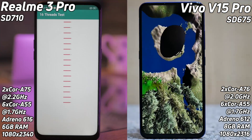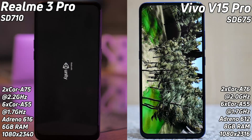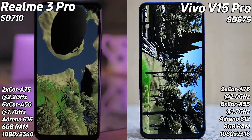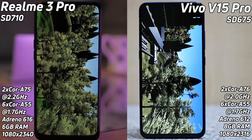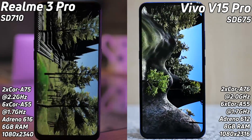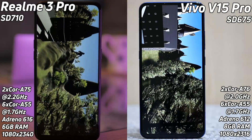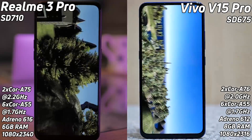The Vivo has gone first into the Unity test by several seconds, so does that really mean the Vivo is going to win? There was a bit of a stutter on the Realme 3 Pro — and another one — that's not looking good at all. That really did give the Vivo a significant lead as it started. But on paper the Adreno 616 should be a better and faster GPU — so can the combination of the Cortex-A75 with the Adreno 616 beat the Cortex-A76 with the Adreno 612?